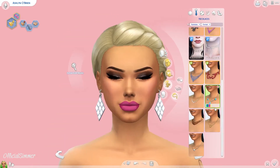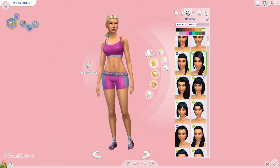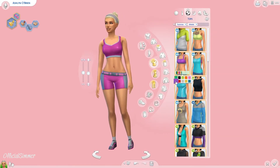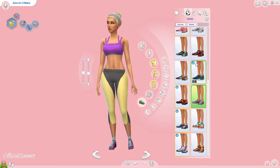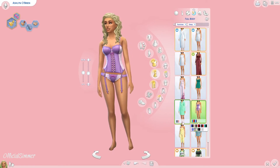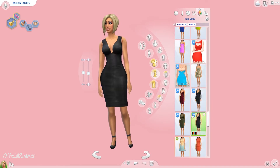I just sort of wanted to do a makeover with CC, because she actually had no CC on when I originally made her. I think she was like the fifth or sixth sim I made when The Sims 4 came out, so she had no custom content on her. That's why she's so different. I wanted to do a custom content makeover on a sim, so I thought, let me go back and grab one of my old sims, because that is always fun.